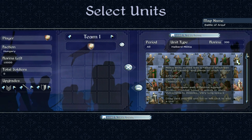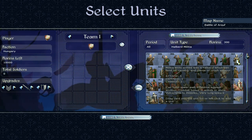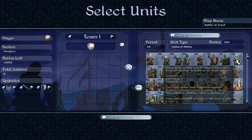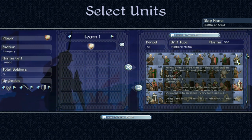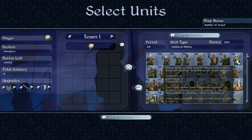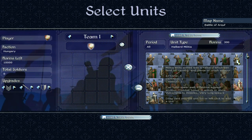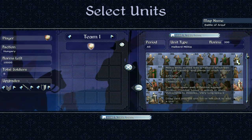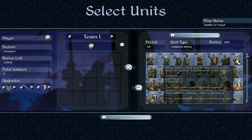Halberd Militia — an interesting unit. Armed with halberds that can fend off cavalry and pierce or crush armor. Attack of 5, defense of 1 — very underwhelming defensively. They can form a spear wall, which is a nice defensive formation. Effective against armor, combat bonus in woods or snow, very long spears. It's kind of an oxymoron — they're described as a defensive unit but their defense is only 1. I don't rate them too much, though if you need a unit with long spears to hold a gate, I can see their use.